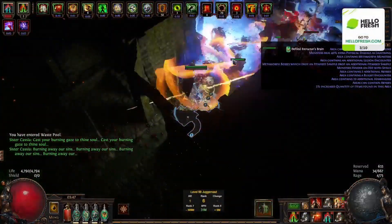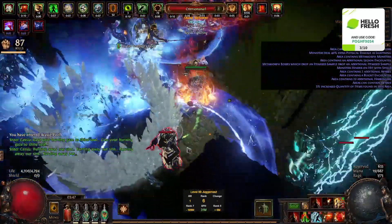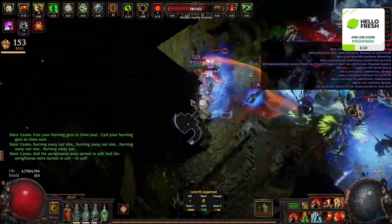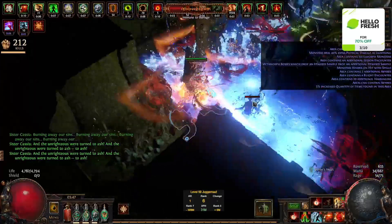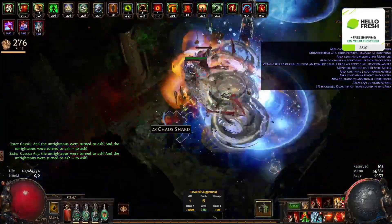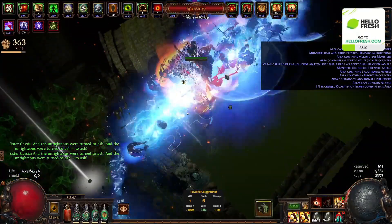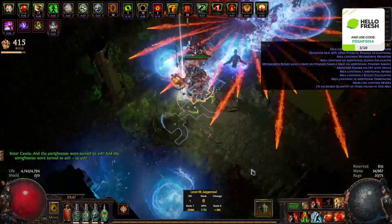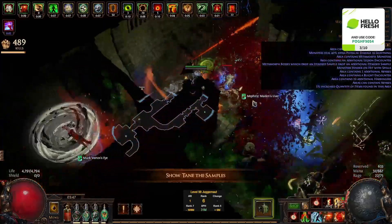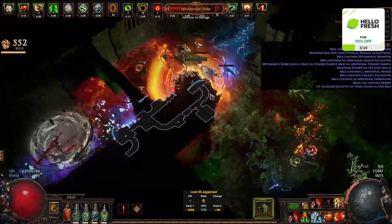Last but not least, this is what I think will be the best build for Delirium Everywhere, and it probably comes as no surprise: it is Bone Shatter Juggernaut. You can also play as a Slayer, but I think Juggernaut is probably overall a little better, just because you have the Cannot Be Slowed mod, which is really nice. Not being slowed is so good. Slayer is definitely going to do more damage though, and Slayer is not a bad option either. Bone Shatter is just a really good build — it's not gear dependent at all and it's super tanky. It maps really well.